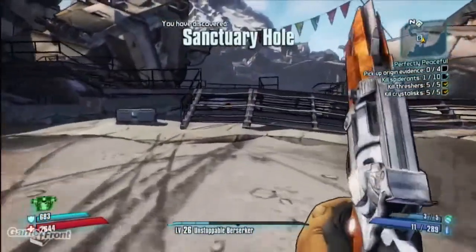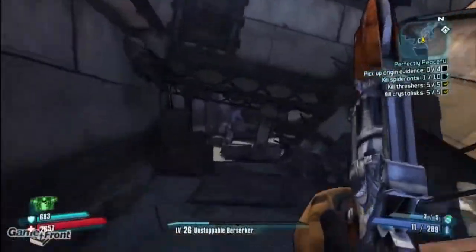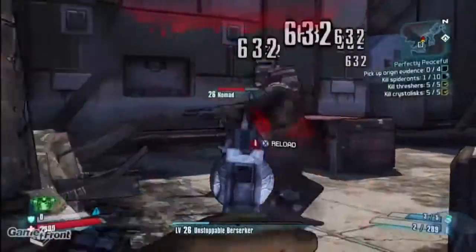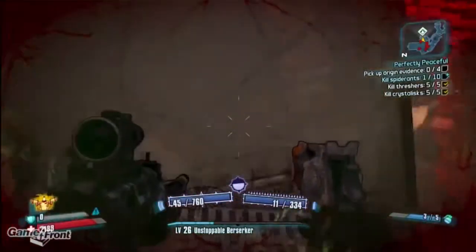Be careful — the enemies here can be pretty tough for low levels, and you might want to consider leveling your character substantially before you even attempt getting through here, whether by fighting or just by running through them. Your goal is to reach the exit leading to the Caustic Caverns, which you can get to by dropping down right here.